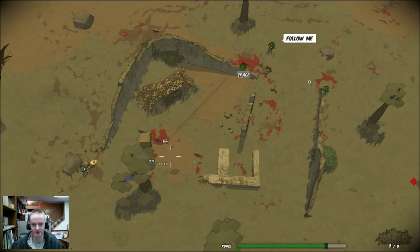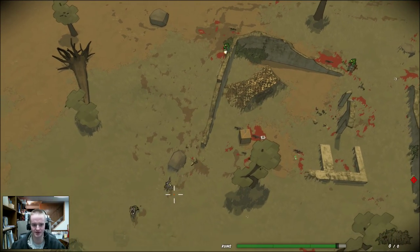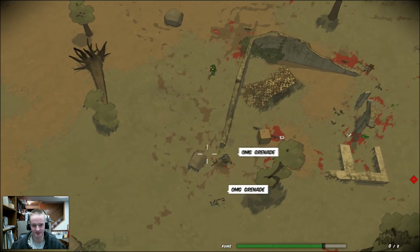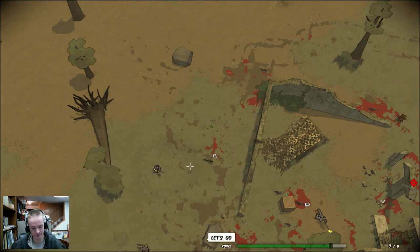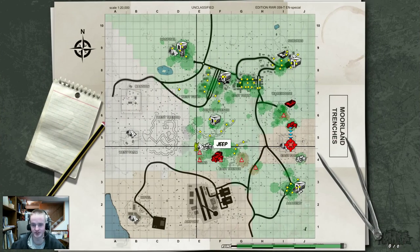Cover is very important in this game — this is not a run-and-gun kind of thing. You can run and gun, it just won't work very well — you get cut down so fast. If you want to respawn and change your spawn point, hit Tab while you're dead before you hit Space. You can click on whatever base you want and you'll spawn there — easy as pie.